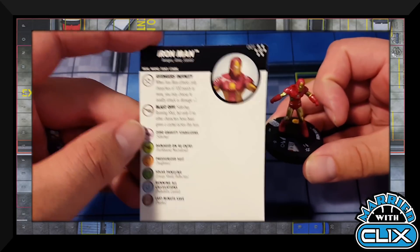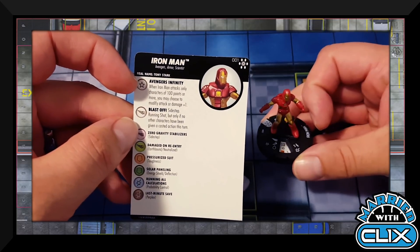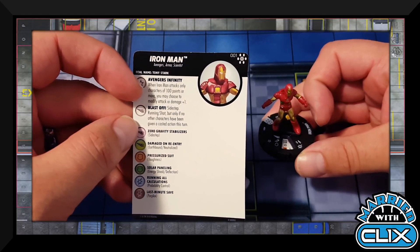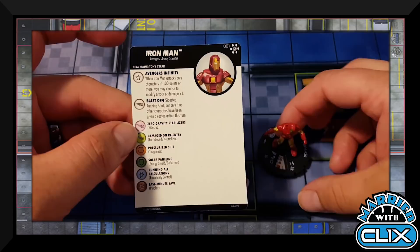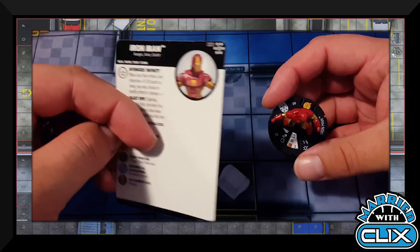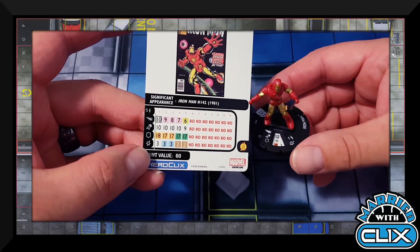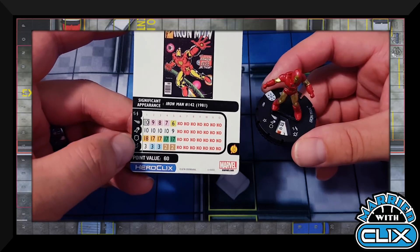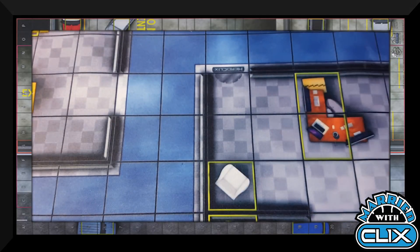Figure 001 is Iron Man with Avengers Armor and Scientist keywords. He's got the Avengers Affinity trait: when Iron Man attacks characters of 100 points or more, you may modify attack or damage by plus one. His special movement power is Sidestep/Running Shot but only if no other characters have been given a cost of action this turn. At 60 points he's a great casual Avengers character, great in sealed, won't see competitive play.